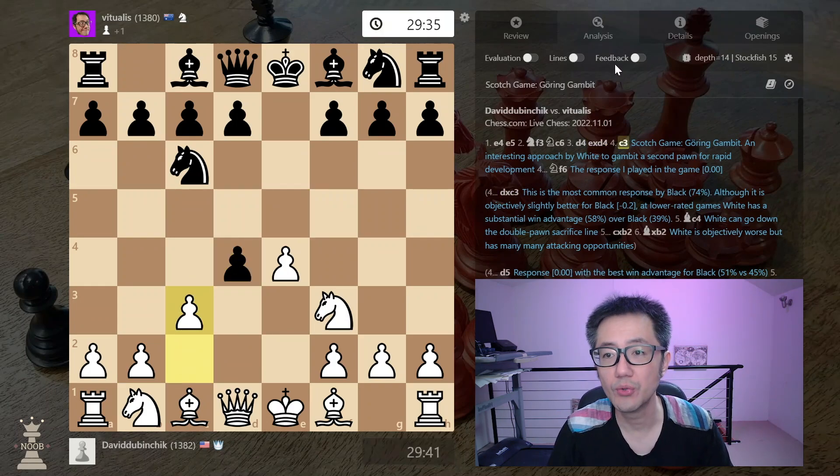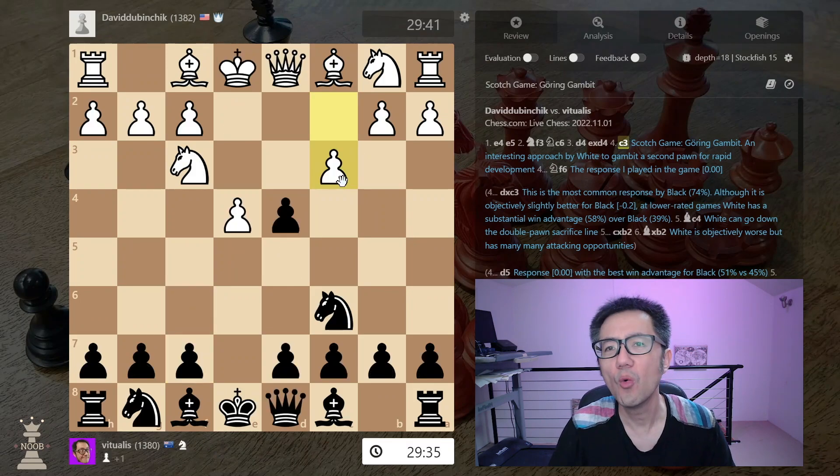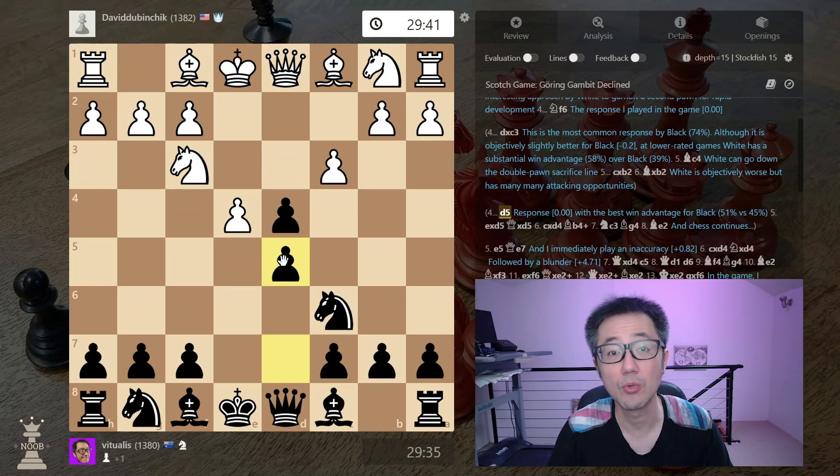I'm going to look at this now from the perspective of black, because I play black. We can take, of course, though it becomes a potentially tricky game. Even though black is objectively better, white has very good winning chances. The best response, according to Lichess, is to play the immediate d5. This is the only response in lower-rated games where black actually has a winning advantage.